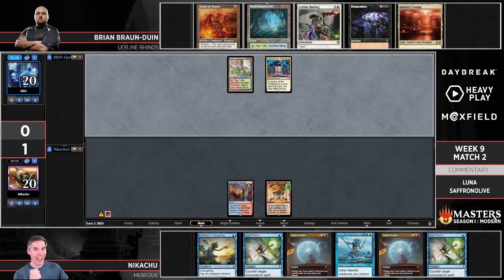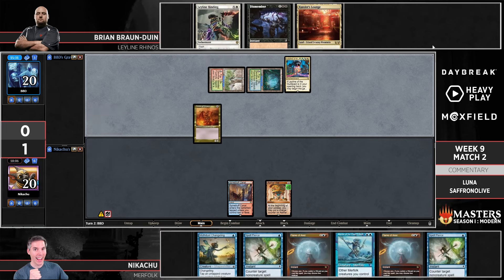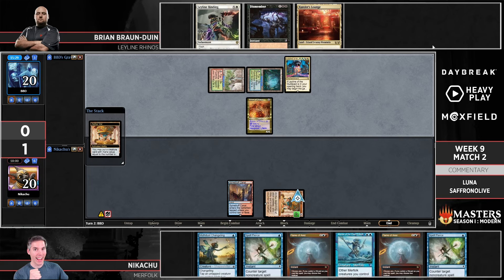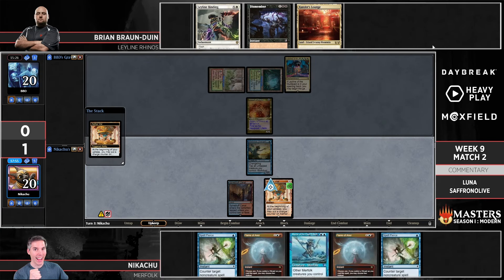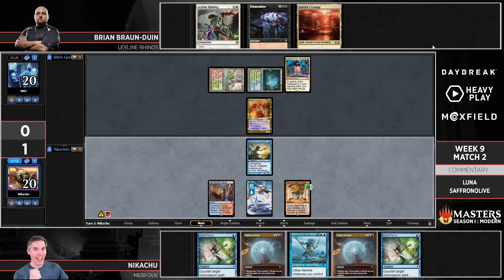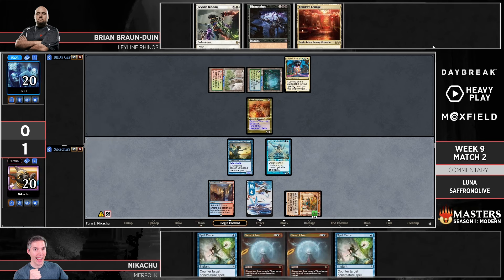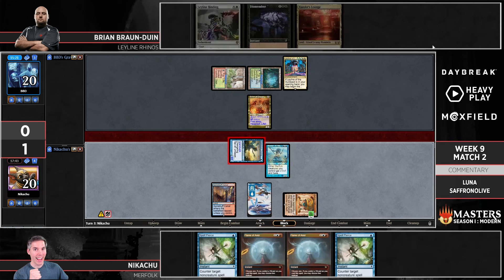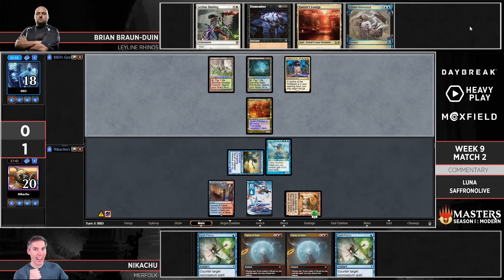The Flames of Anor are not going to be able to kill Scion of Draco either. Scion of Draco with a Leyline — very hard to deal with. Turns out hexproof is quite the mechanic. It's definitely a Splinter Twin situation against Merfolk — Merfolk is just not set up to deal with this interaction specifically. We do see Moth Dust Changeling coming down. There's an Island — Island Walk is probably good. The Scion even has lifelink, so Merfolk can't realistically race it. Yes, you can Island Walk in for some damage, but the Scion is just going to gain it back and more. And it has vigilance — a tough position to be in, with multiple removal spells in hand too.